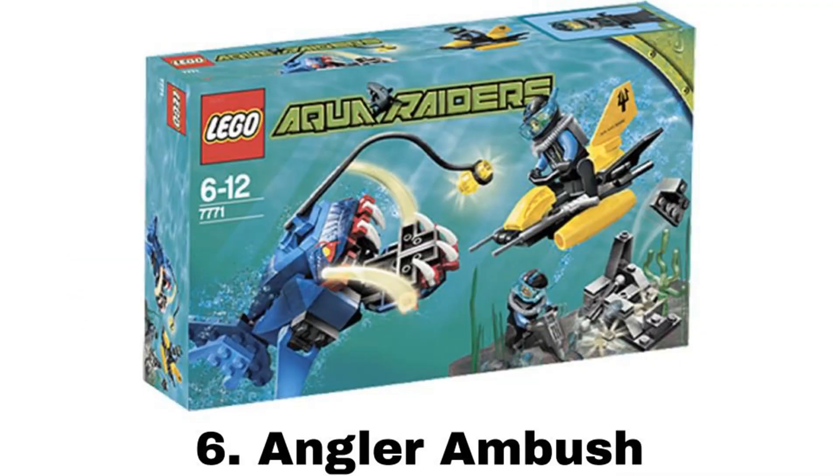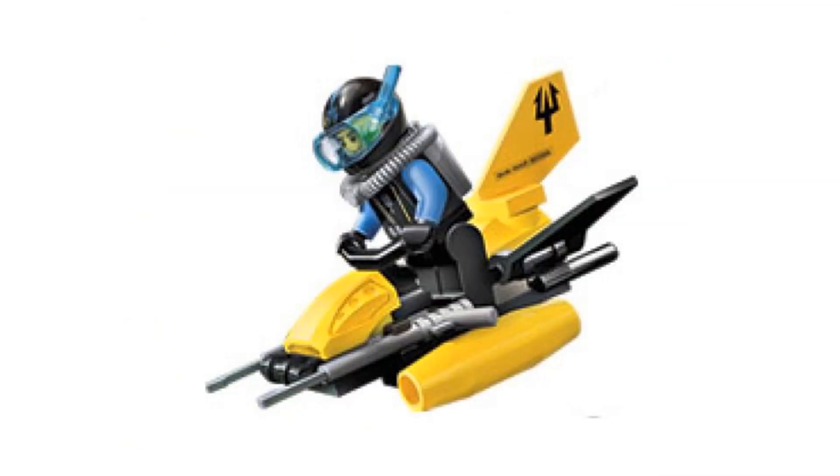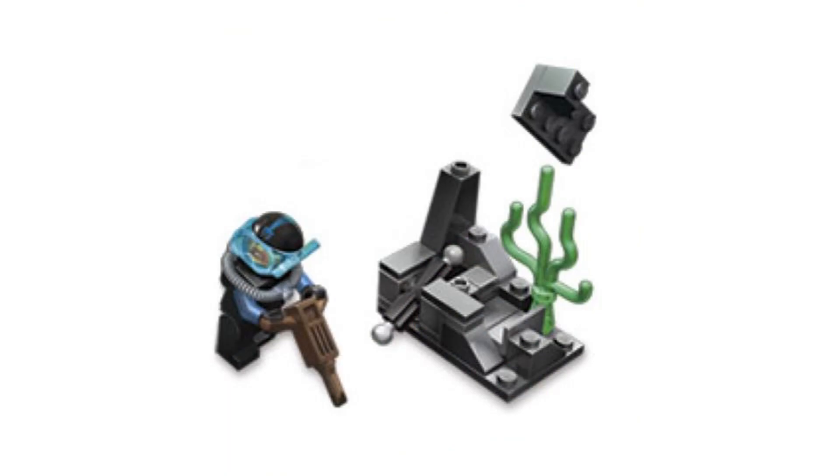Number 6 is Angler Ambush, and it comes with two diver minifigures. The first build is another diving vehicle, which doesn't look as good as the last one, but it's still nice. The main build is the Anglerfish, which is cool but doesn't look the best. It has a big openable jaw, movable fins, and of course the light in the front. But I prefer the Angler build from Atlantis a lot more, and there are better creature builds in the theme. It also comes with a terrain side build with a feature to pop off the top to reveal treasure.